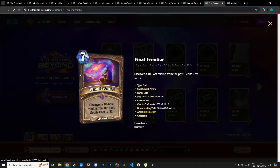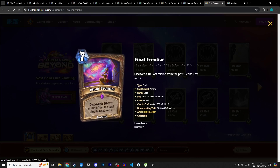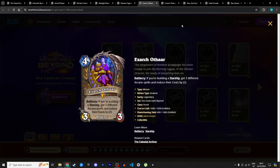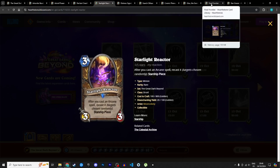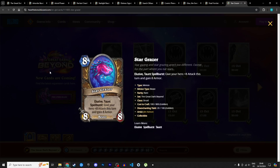Next is The Final Frontier, a 7 mana arcane spell: discover a 10-cost minion from past sets and set its cost to 1. In total you're playing a 10-cost minion for 8 mana. There are a lot of bad 10-cost minions in Wild — the pool is huge and you won't consistently get anything good. You could discount it or get it from Exarch Othar and combine it with Starlight Reactor for multiple 10-cost minions at 1 mana. But it's clunky to run in a deck. I'm giving it 2 stars in Standard and 1 in Wild.